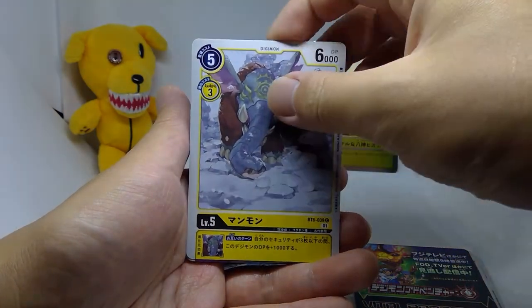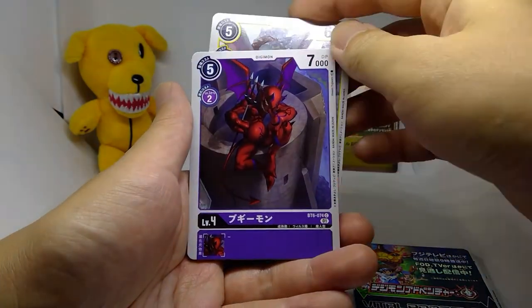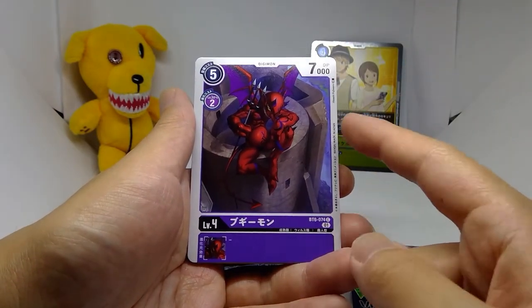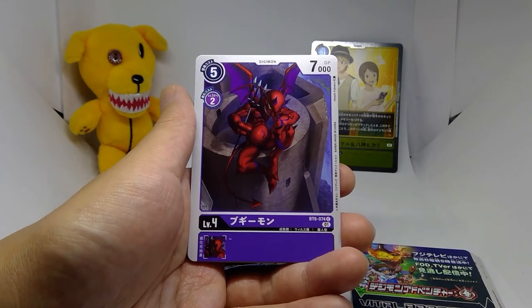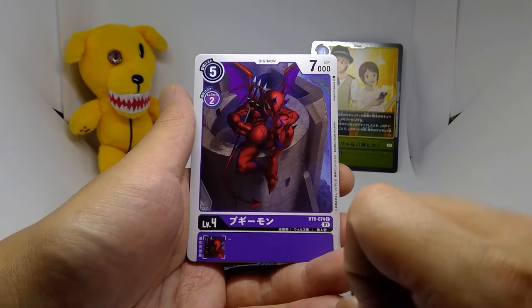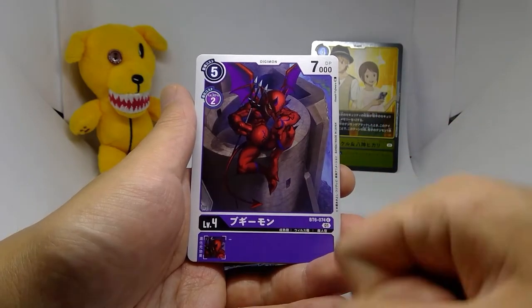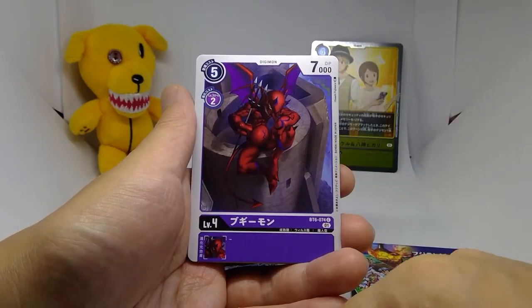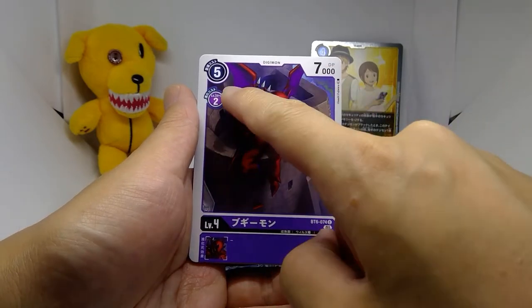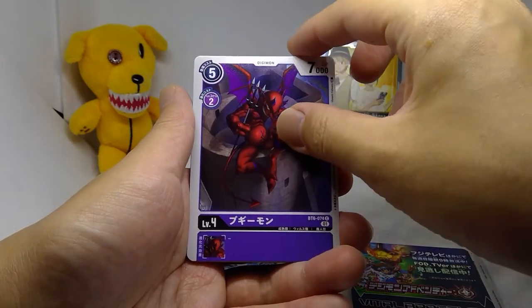It's a DP boost since it's a blocker. Next is Boogeymon — now that I think about it, it's Boogeymon like Oogie Boogie or the Boogeyman. It's a 5-2-7 level 4 vanilla Digimon. Pretty good actually — good for a beatdown deck. 2 cost for 7,000 DP is not bad.